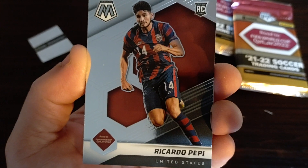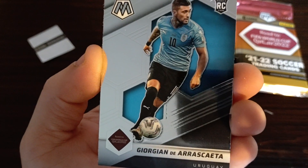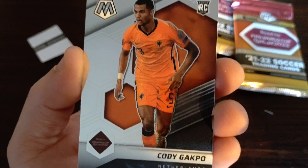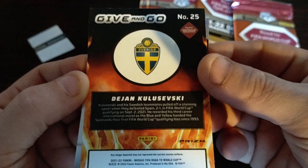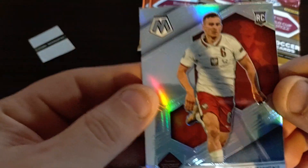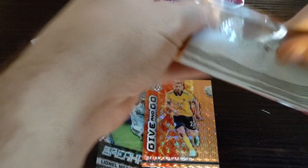Galisi, goalie, rookie. Ricardo Pepe rookie — poor kid, didn't make the squad though. We got Arikaceta, Georgian de Arikaceta, rookie card for Uruguay. Cody Gapko, Netherlands, rookie card. What's this? Give and Go — Dejan Kulusevski, some type of prism. Put that with the Messi. And we have Kasper Kozlowski from Poland, rookie card.